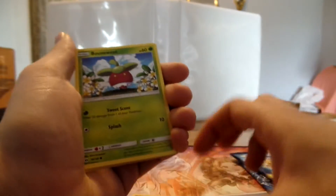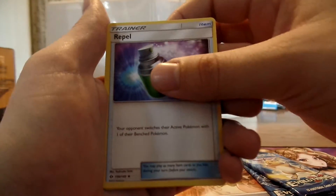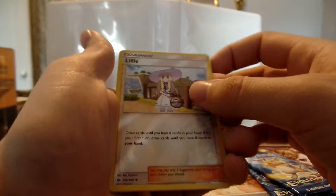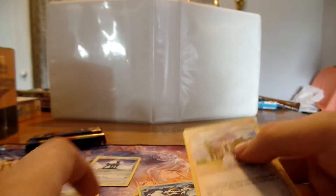Hello and Digret, Bouncy, Skarmory, Cutie Fry, Rapel, Gobert, Professional Kukri, Rilly — but not the Rilly that we want. Okay. And Crabomable, Crabomable. Okay.